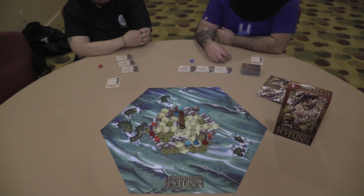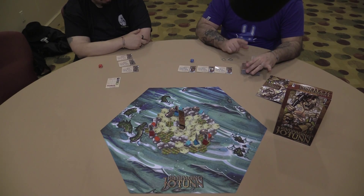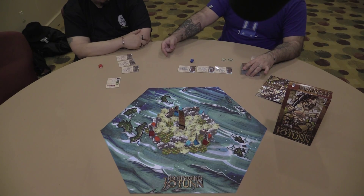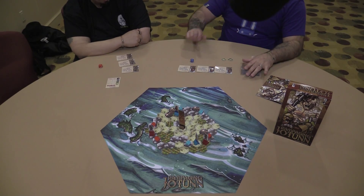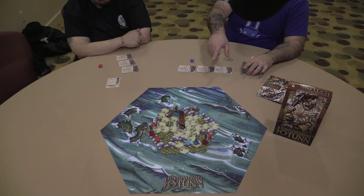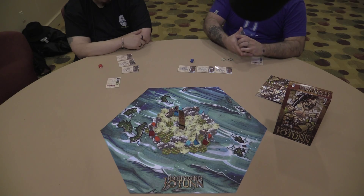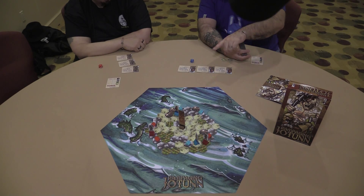When you lose an army, it's not the end of the world. You can raise an army two ways: you can burn three cards out of your hand and re-up at the end of your next turn, or there's a card called Raise an Army — put it down and you put an army next to a village of your choice. If both your armies get taken out, you're not out of the game. The only way to get out of the game is to have your villages decimated.